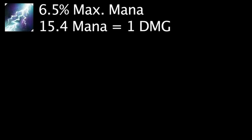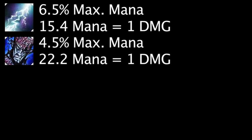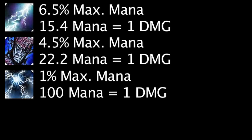Ryze's Overload ability deals bonus damage equal to 6.5% of Ryze's maximum mana, meaning Ryze needs about 15.4 mana to deal one additional damage with this ability. Ryze's Rune Prison ability deals bonus damage equal to 4.5% of Ryze's maximum mana, meaning Ryze needs about 22.2 mana to deal one additional damage. Ryze's Spell Flux ability deals bonus damage equal to 1% of Ryze's maximum mana, meaning Ryze needs 100 mana to deal one additional damage with this ability.